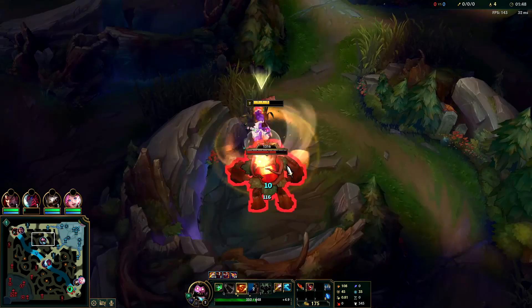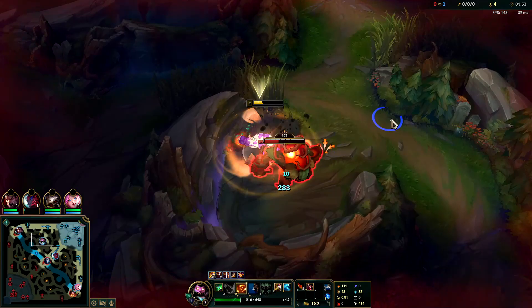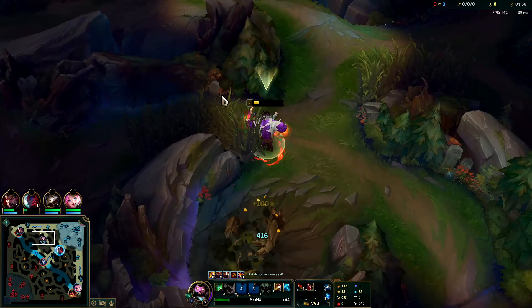You're going to walk up to Red Buff, show him who the boss is. Auto attack, E reset, and try to pull him over here a little bit. Red Buff doesn't like to move though, so we're not going to. You're going to want to save your smite for Golems.